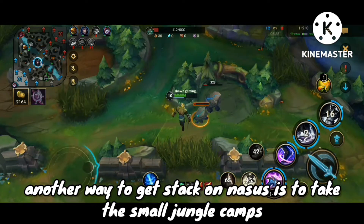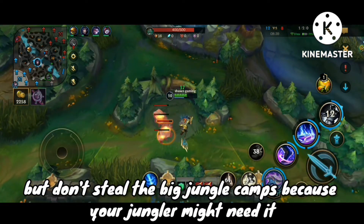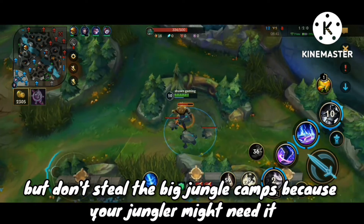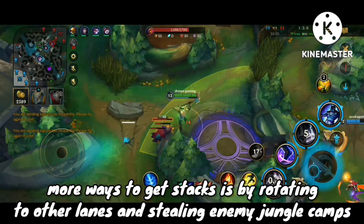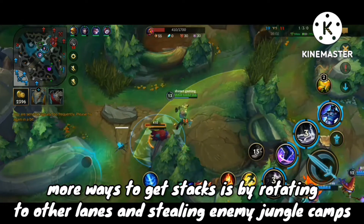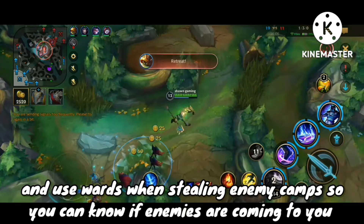Another way to get stacks on Nasus is to take the small jungle camps, but don't steal the big jungle camps because your jungler might need them. More ways to get stacks include rotating to other lanes, stealing enemy jungle camps, and using wards when stealing enemy camps so you know when enemies are coming.